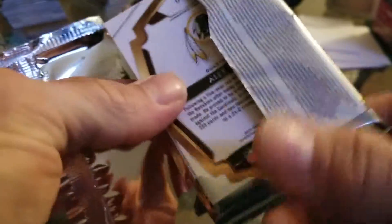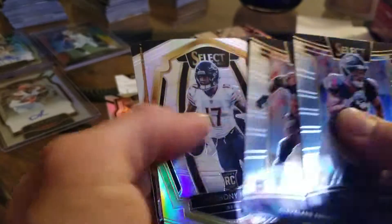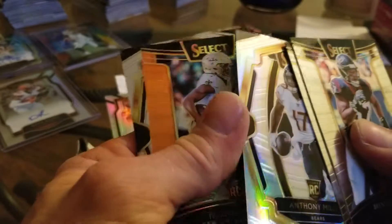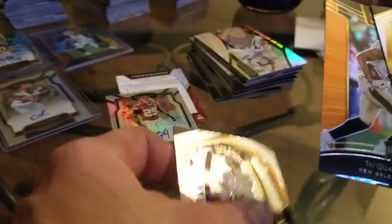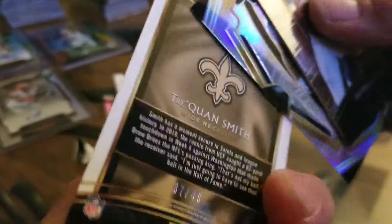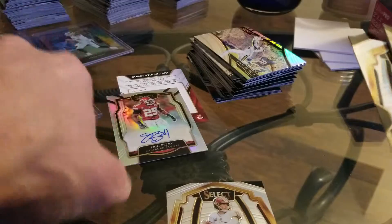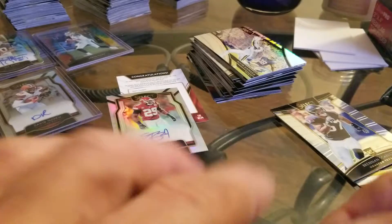I don't know if the XRC cancels out one of your autos, so I guess I'll find out. We've got a Brennan Scarlett, Miles Garrett, Anthony Miller. I got an orange one here — Traquan Smith of the New Orleans Saints. That's a nice one. And then Alex Smith. So this Traquan is out of 49, number 37. That's nice. I haven't pulled one of those orange ones yet — that's the cool thing about these, you get different color variants.